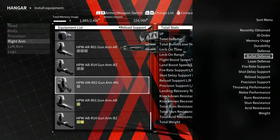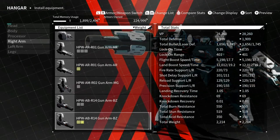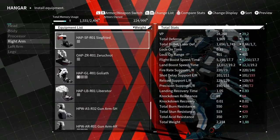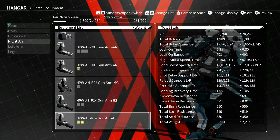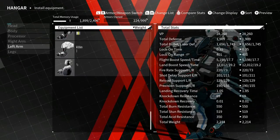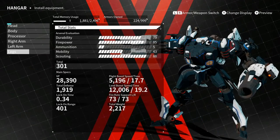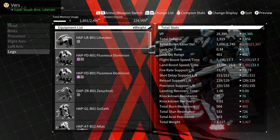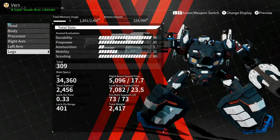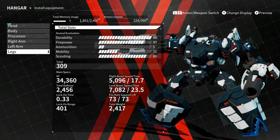The heaviest arms are actually the rocket launch arms — I guess that makes sense. And the legs are also the Liberator. So look at that VP — I'm not sure if that's the highest VP, but I think this is the heaviest armor build you can make.